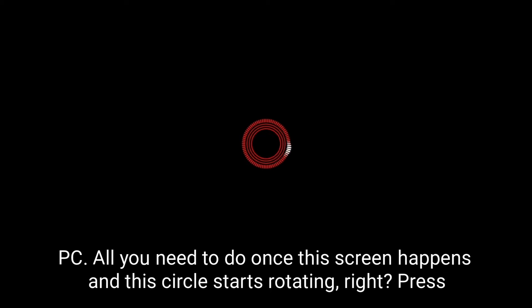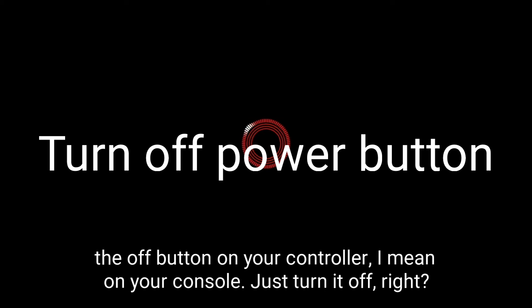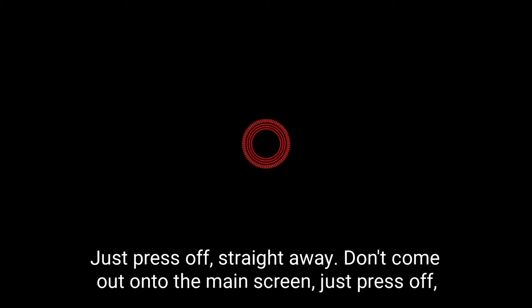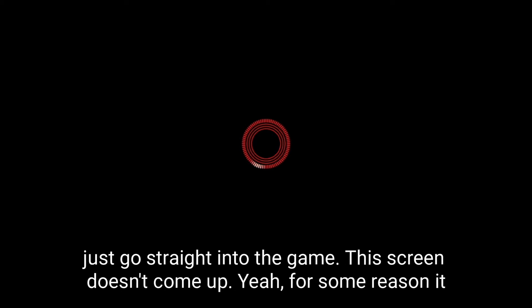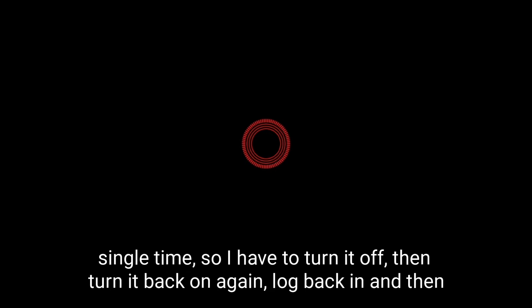For PC and all platforms, once this screen happens and this circle starts rotating, press the off button on your console — just turn it off. Don't come out onto the main screen, just press off straight away. When you turn your console back on and go into the game, you just go straight into the game. This screen doesn't come up — for some reason it just resets it. But every time I play No Man's Sky right now I come to this screen every single time, so I have to turn it off, turn it back on again, log back in, and then go in.